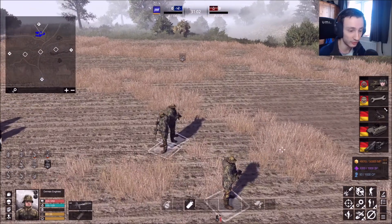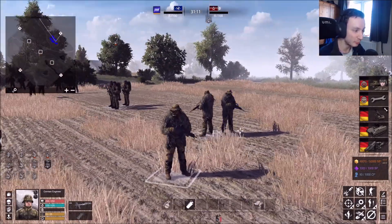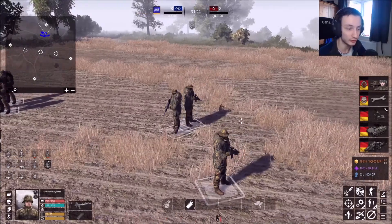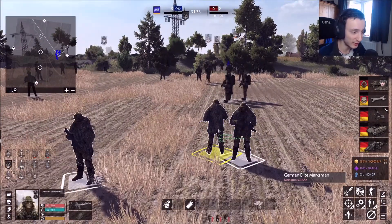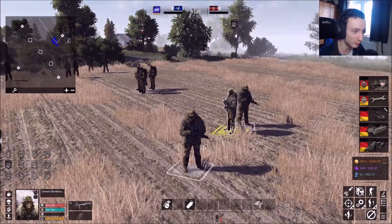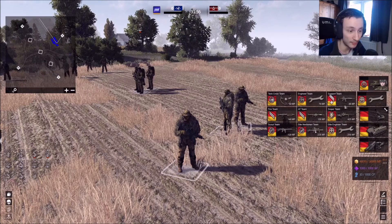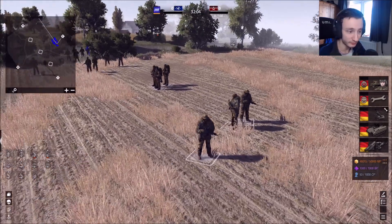Last but not least, number ten is the elite German Marksmen. I know many of you wouldn't expect them to be tenth, but they are amazing and they do have camouflage. The only thing stopping them from going higher is that there are only three of them. If there were four or five I'd maybe put them at fifth or sixth. They have good guns and the same camouflage as snipers, but there's just not many of them, which is lacking. They can still die quite easily. I'd only really use them when I have very little manpower and genuinely need the elites.